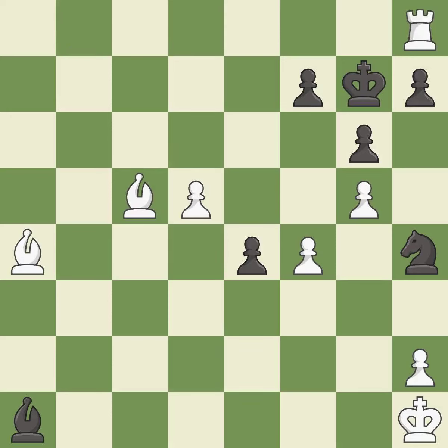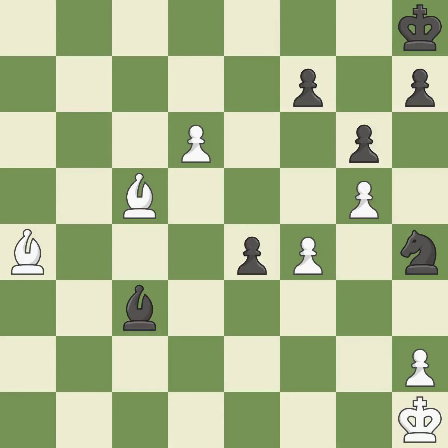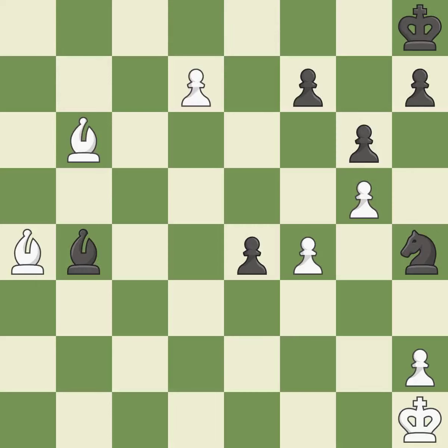This maintains the balance in material with a good trade — it is best. Takes back — it is best. This moves the bishop to a more active square, making it gain scope — it is best. This moves the bishop to a better location, allowing it to control more squares — it is best. This is the strongest option — it is best. This pushes a passed pawn. This threatens to force eventual checkmate — it is best. Very precise — it is best.